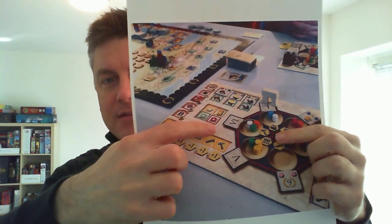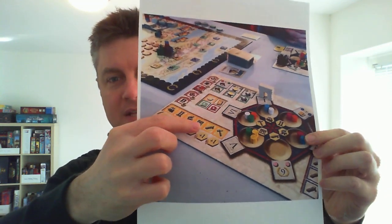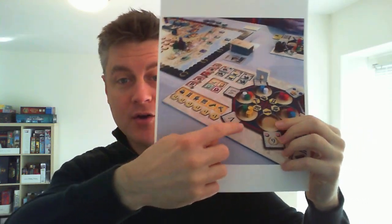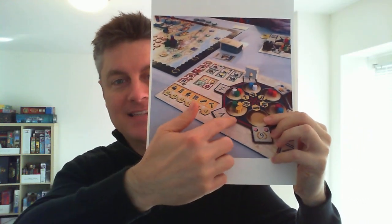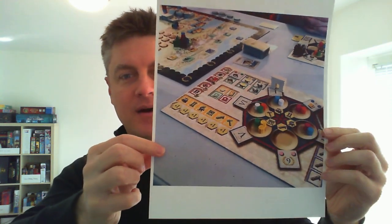My favorite mechanism in the game is actually the Mancala mechanism as it relates to the titles. So in Trajan, on your turn, you have this little Mancala thing, this player map. You are picking up all of the tokens from one of these pools, and then you're dropping off one token in every clockwise pool until you only have one token left. And that token indicates the action that you're going to take. So there are six different actions on this Mancala.